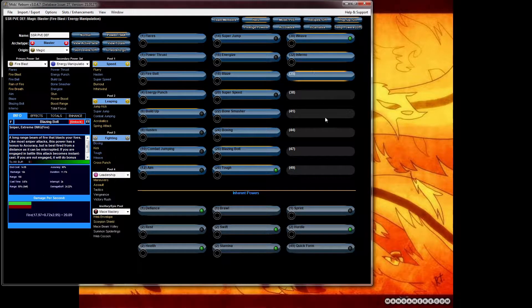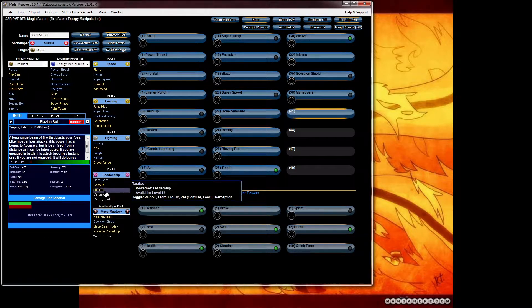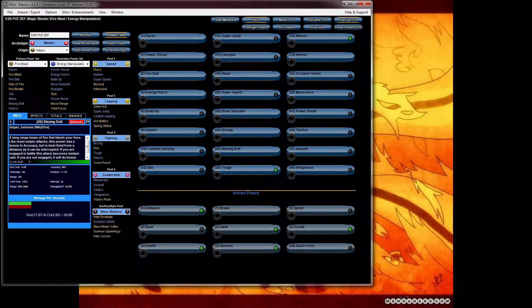Now this is where it gets a little tricky — it's up to you where you want to choose. Normally I would want to take the epic powers or the patron powers first so you can get that extra defense very early on instead of waiting until you're later on. Level 38, you can either choose power boost — I prefer power boost. Power boost to me is one of those powers that's amazing for boosting your secondary abilities. So for now I'm going to go with the leadership powers and take maneuvers, tactics, power boost, and assault and vengeance. I know some people like taking total focus, but the animation per second, the damage per second, it's just terrible — it's not really worth it.